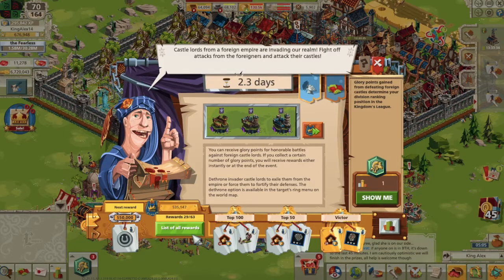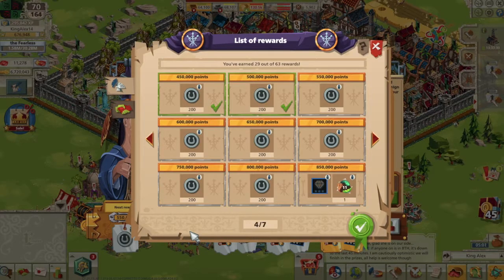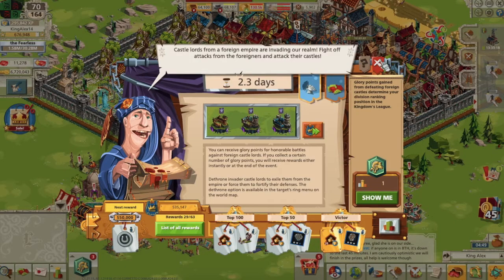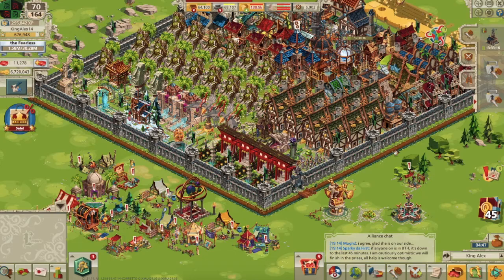Starting at around level 40, the rewards you get from participating in events change from small amounts of troops, tools, and equipment to gold and silver. I remember being disappointed as I thought I was receiving worse rewards. However, getting gold and silver instead allows you to choose your own rewards in a way, which is much more helpful as you can buy whatever you need and save for things later on.